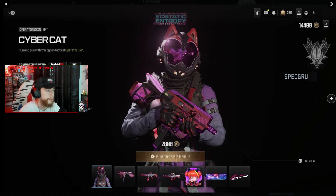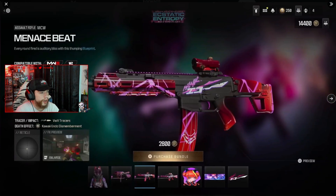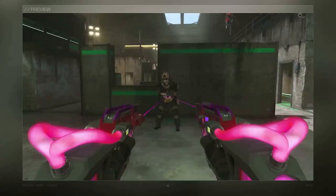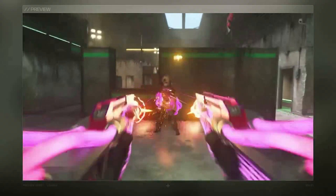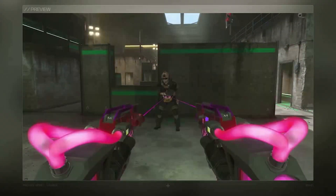This is actually the first mastercraft bundle in Modern Warfare 3 and Warzone. We get a cyber cat skin, three different blueprints, an emblem, a calling card, and a sticker. The brand new mastercraft is the WSP Swarm — it's an akimbo mastercraft. The death effect is insane, and these mastercrafts already look a thousand times better than they did in Modern Warfare 2.